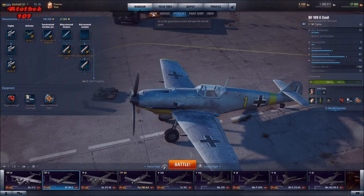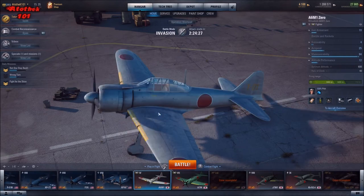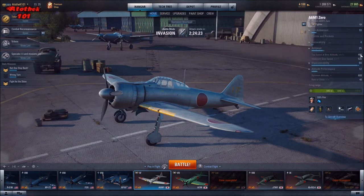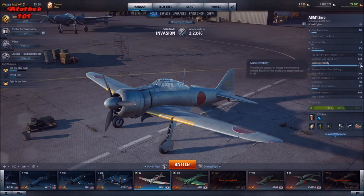Now let's go to the complete opposite — for example, the Zero. As you can see, airspeed is pretty low. It's tier 4, the other was tier 5. Optimal altitude is 600 meters, so everything above that this plane suffers. You want to stay at or below that altitude — that's where you can maximize your advantages. On the other hand, it has pretty good maneuverability.